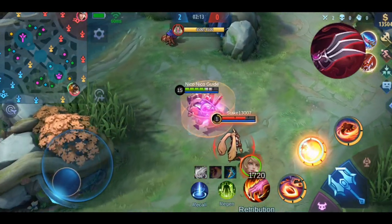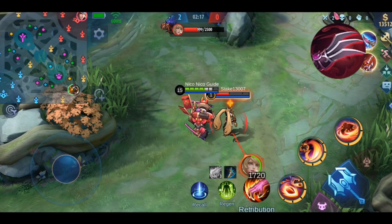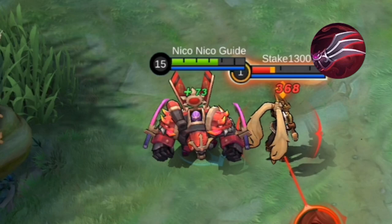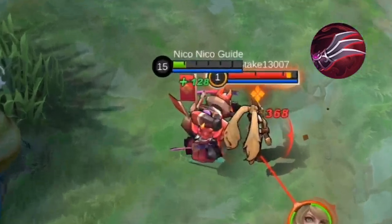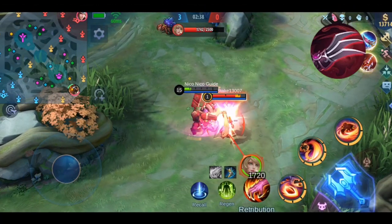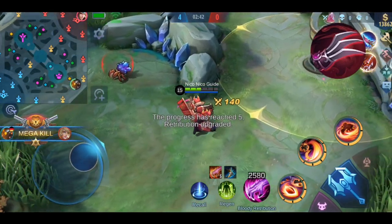I'm using Jawhead again for the demonstration. As you can see, skill-based damage doesn't trigger the lifesteal effect, but basic attacks do. 73 HP is exactly 20% of the damage just dealt. Now that my HP is below 50%, I recover 128 HP instead of 73, and the 15% extra physical lifesteal stays until I have more than 50% HP again.